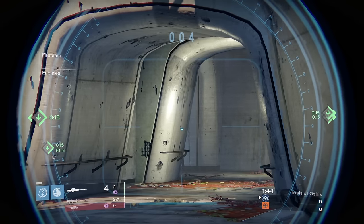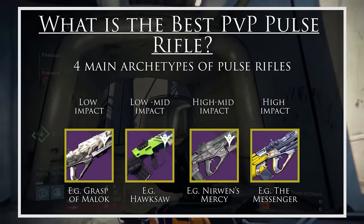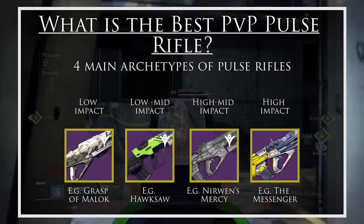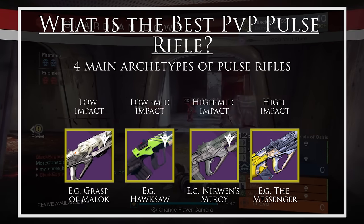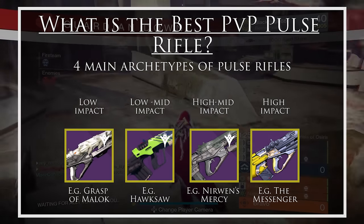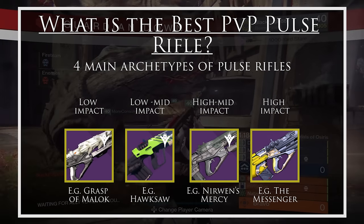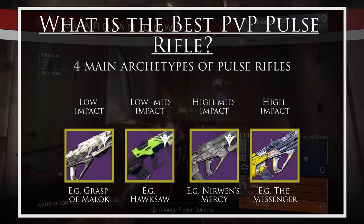Before we start, keep in mind that Pulse Rifles come in one of 4 different categories. You have the really high impact ones such as the Messenger — those can take out in 2 bursts. You have ones like No One's Mercy, which are slightly faster and will take people out generally in 3 bursts, but they can 2-burst some low-armoured players. Then you have the faster firing ones such as Hawksaw, which consistently take people down in 3 bursts, and finally the highest rate of fire ones which will take 4 to 3 bursts to take a player down.